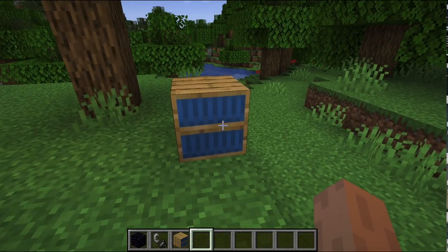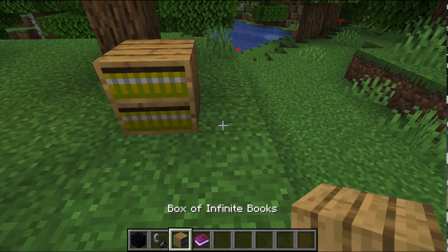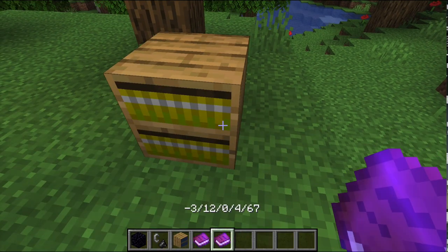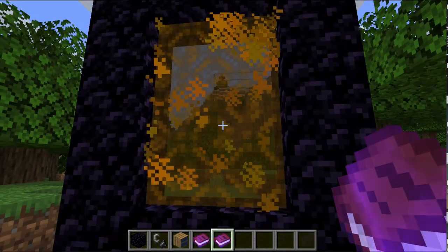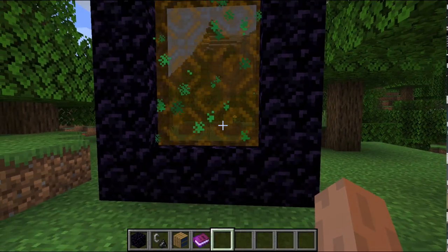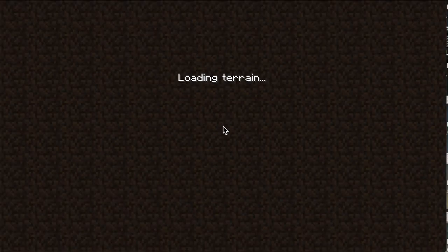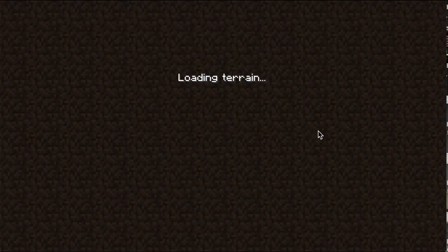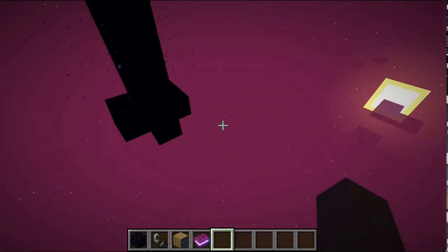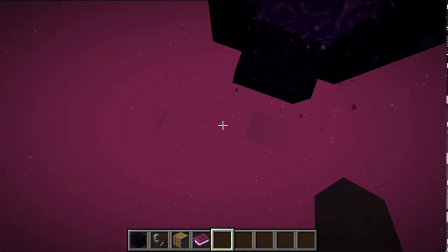I'm going to do one more portal just to prove it to you. I've got another book — this one's different — so I'm going to take this book and throw it in here. This time it has some green stuff in it. Let's go in and see... whoa! Now we're in some pink dimension where the sky is pink. Guys, this is really weird!